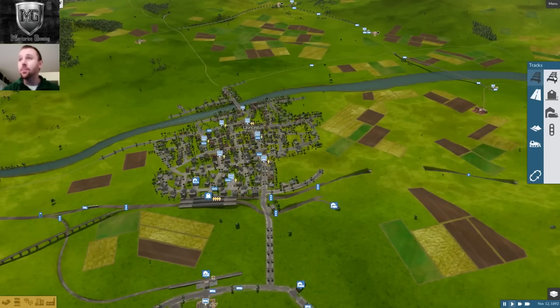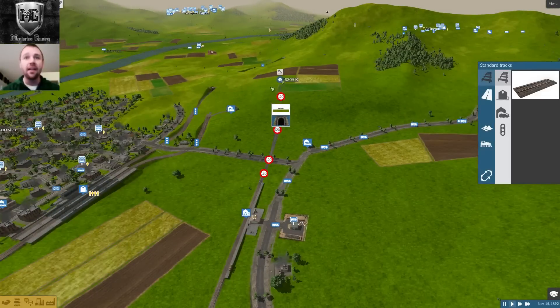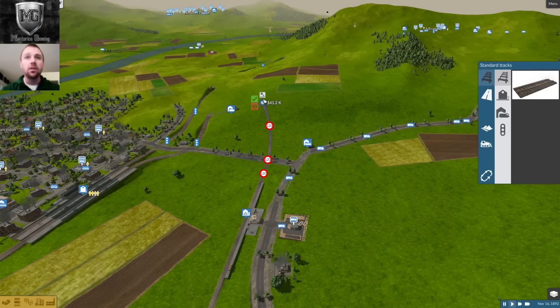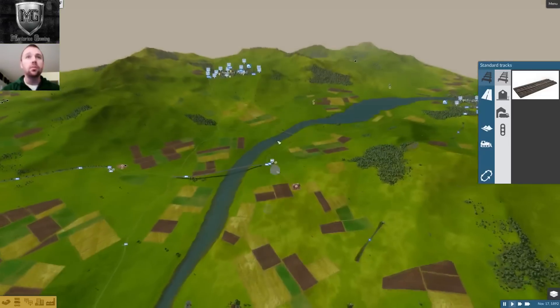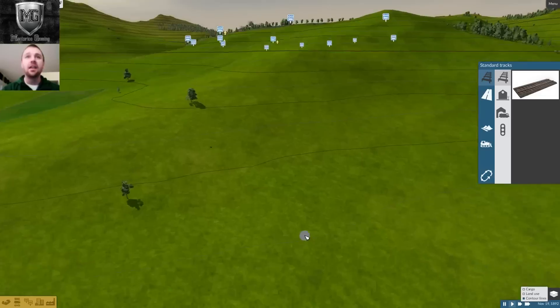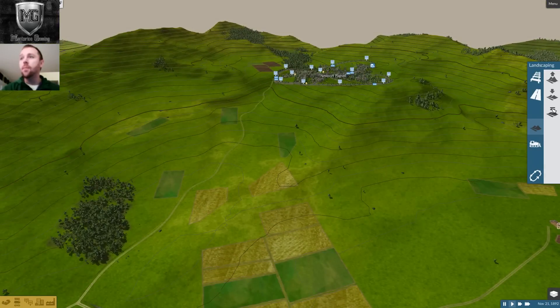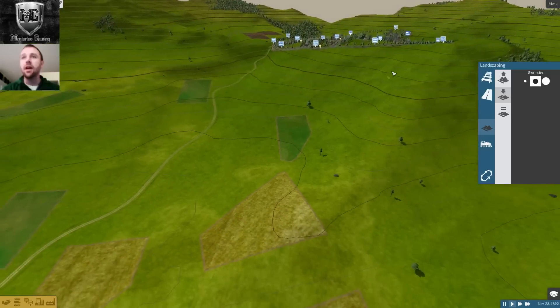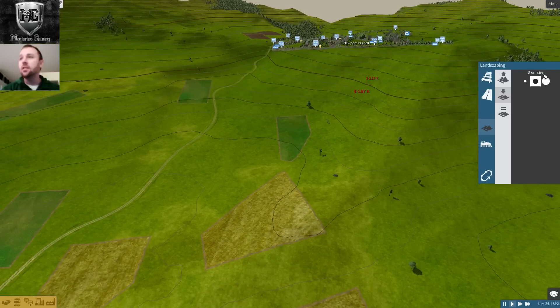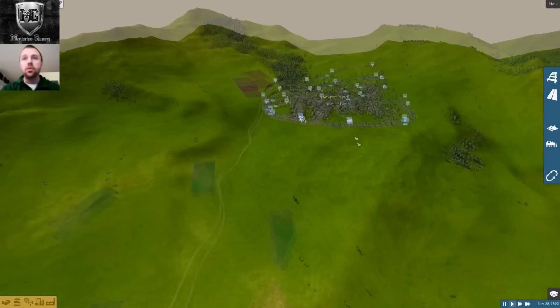Now it's time to get building because I don't want this episode to stretch out too long, and this Newport track line is going to take some time. I want to show you the madness up here — I don't actually show it too much, but here are the contour lines. This is steep madness. I could go into my landscaping tools and kind of build some stuff out, maybe help build some tracks up, but I'm going to work with what the computer generated and go ahead and build up to Newport.